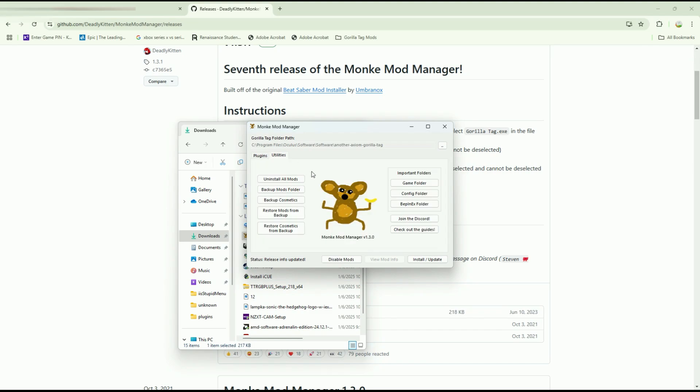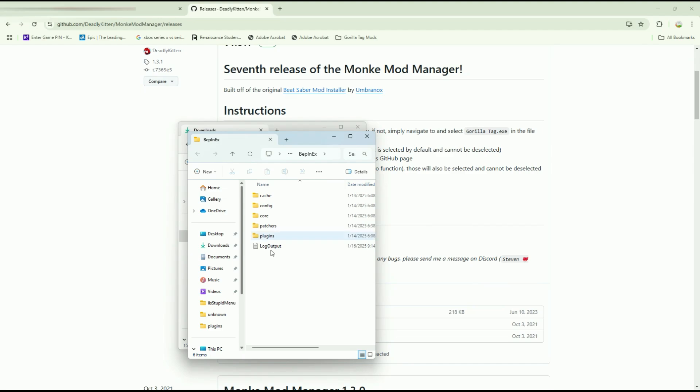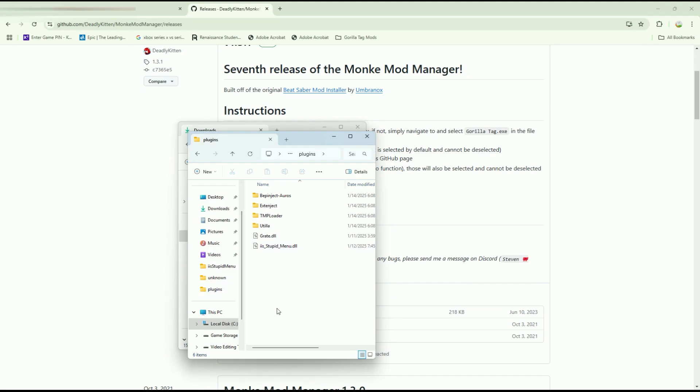Now if you go to Utilities and into your BepInEx folder, you should see Plugins, and this is where you're going to put your mods. I already have some mods in there. But I will teach you, like I said in the intro, how to get mods. So let's do II Stupid.